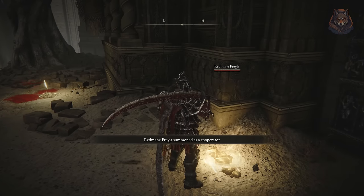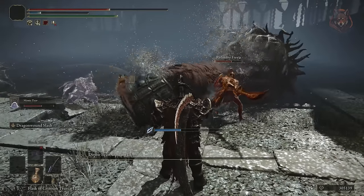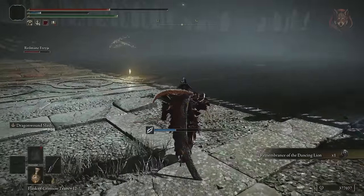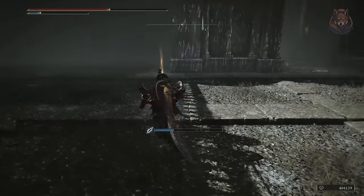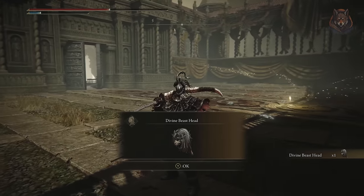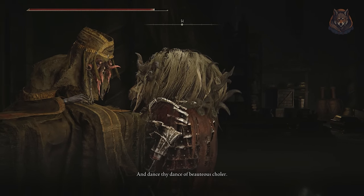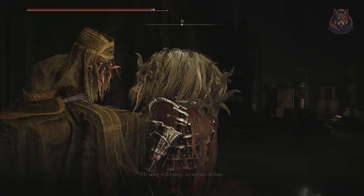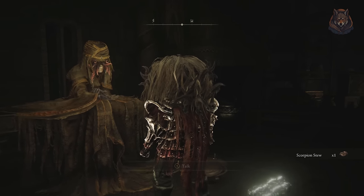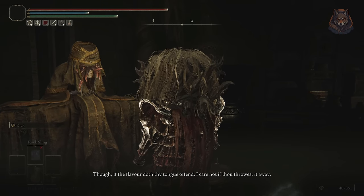Step eleven: finish the Bellroot Tower and defeat the Danceand Lying boss. Be sure to summon Freya at the door in the boss's chamber, and after the boss is defeated make sure to pick up the Danceand Lying Head. Step twelve: return to Horncent Grandam and equip the Divine Beast Head. After talking with her you get the Watchful Spirit incantation — rest at the site of grace and speak to her again to receive Scorpion Stew. Her quest is essentially finished, but you can return after defeating Mesmer for more Scorpion Stew.